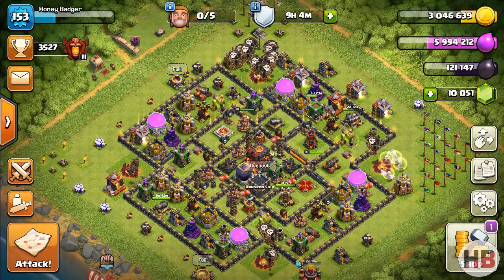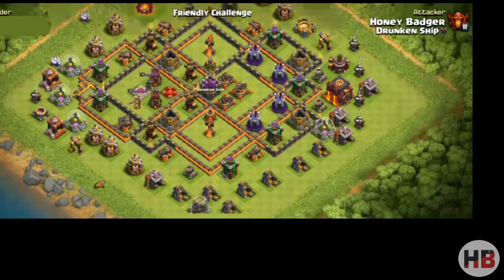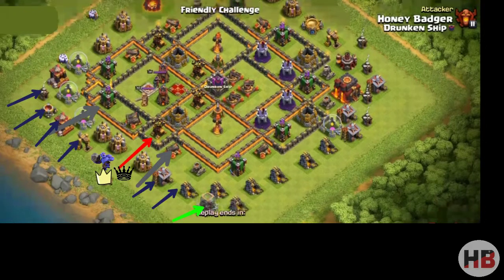I want to keep this video as short as possible. First, let's see how we are going to approach the base. As you can see, it's a completely maxed-out base. As usual, we will try to make a good funnel by dropping a Baby Dragon at the bottom Dark Elixir Storage, and at nine o'clock we will use a Golem with four Wizards.